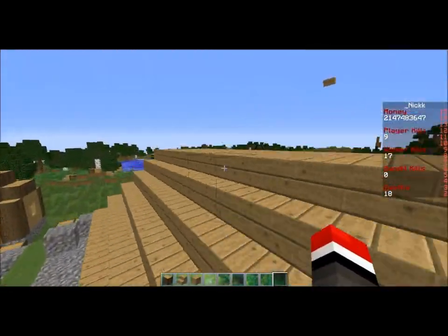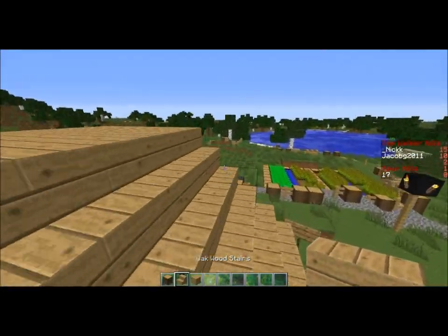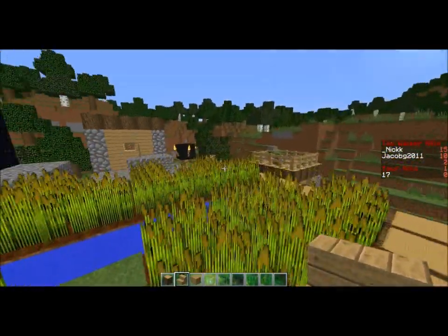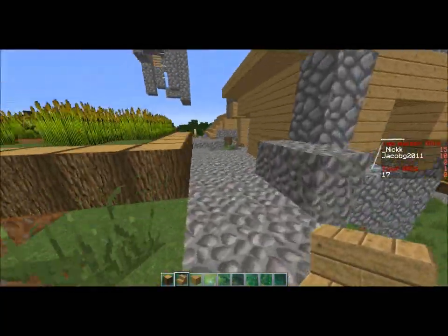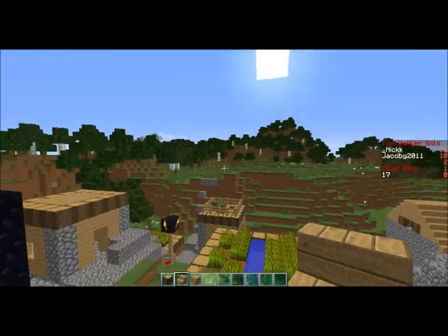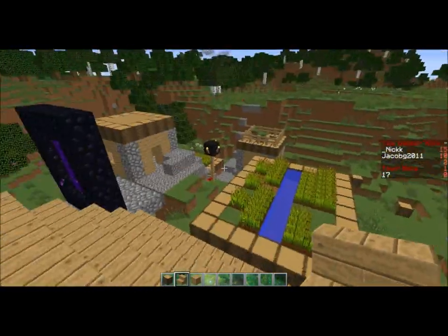On the right with my scoreboard, we basically have it how we had it two updates ago. We're going to make it rotate through three scoreboards. I only have two of them done right now. You can see the top walker kills — it's going to list the top 10 people and their walker kills, and then it's going to show your kills.